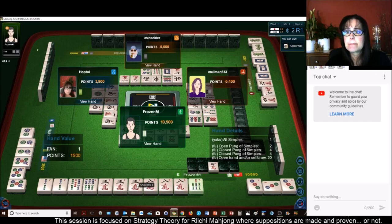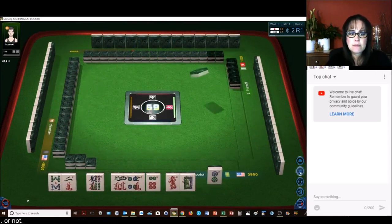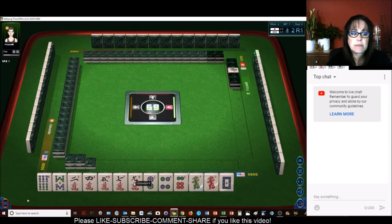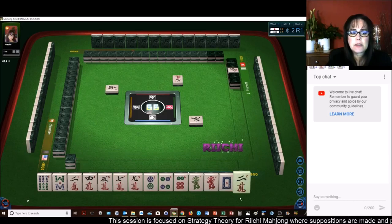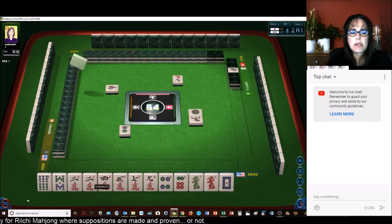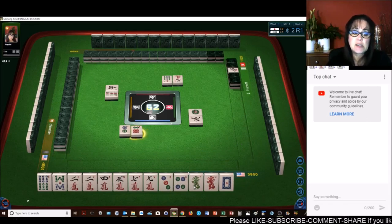Okay, we have one more deal. We need a big hand — right now we're in second place. Two Bams is Dora. We have three single dragons — all the rest are numbered tiles, one terminal. So we're four away from Tanyao again. We do have chi capability throughout, except of course for the nine crack and the dragons. I'm just seeing we have a pair of two cracks, a four-five potential chi, and a seven-nine potential chi — that's three blocks. If we pair up even one of these dragons we might be able to play half flush — that's two han, I believe.